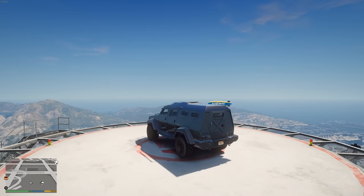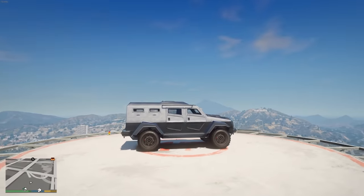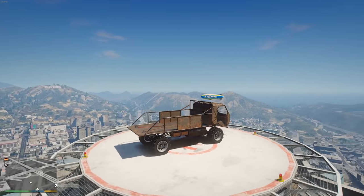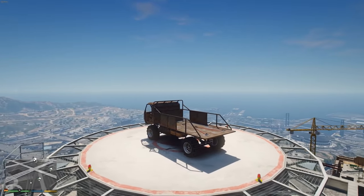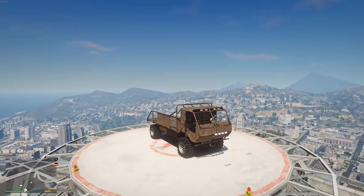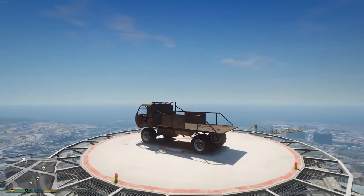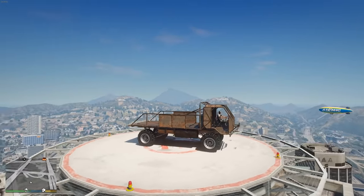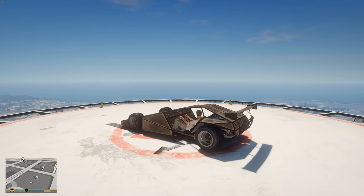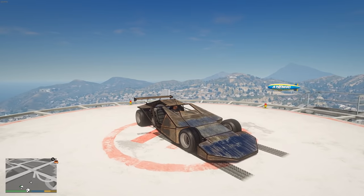To round out the garage, we have some vehicles from just a couple of scenes. There's the Insurgent, which was Agent Hobbs' vehicle from Fast Five. We also have the Wastelander — I don't think you can customize it in GTA Online, and it may need to go in the import/export vehicle warehouse rather than a regular garage. Finally, there's the Ramp Buggy from Fast & Furious 6.